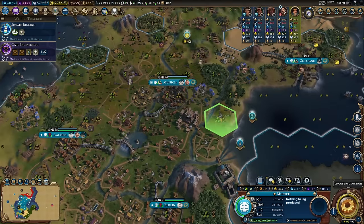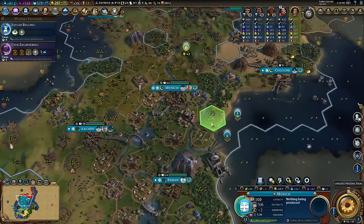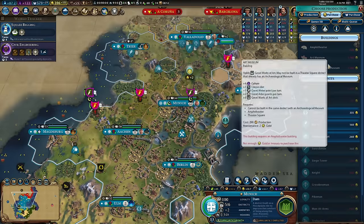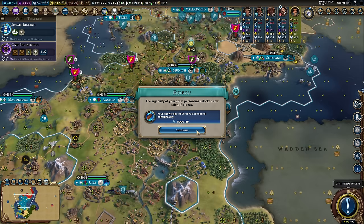I'll go for the other dam here. I'm working some really good tiles in Munich — I reckon we can make this a huge city, especially keeping traders going into it. Second charge of da Vinci — steel is boosted and culture goes up even more: 143 per turn now. They said it couldn't be done!